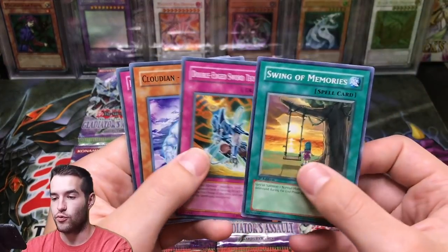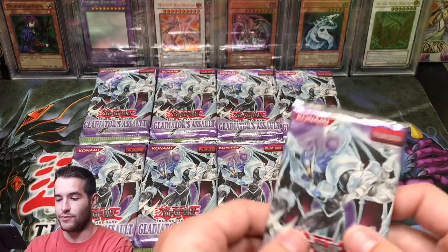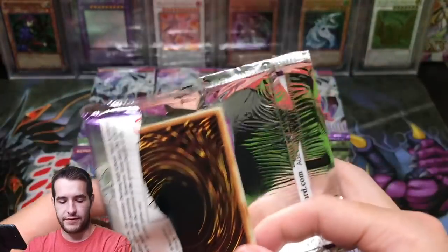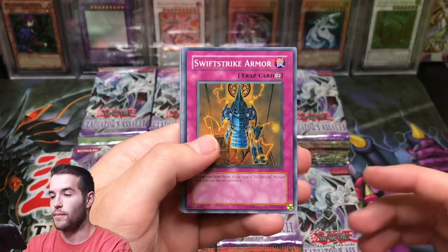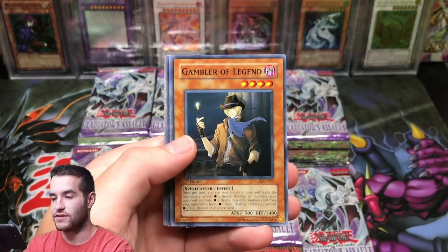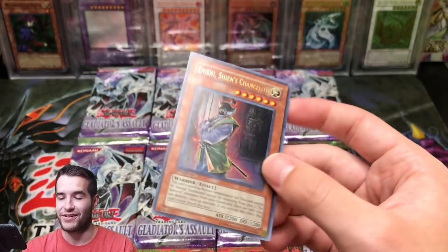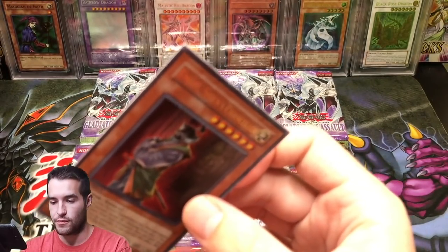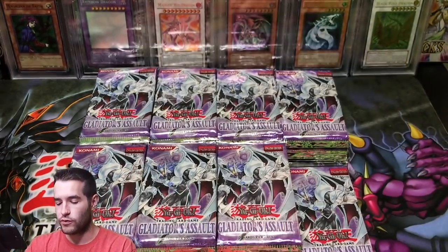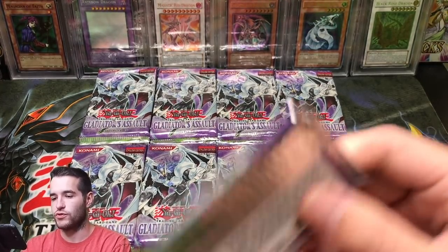Swing of Memories, Double Edge Sword Technique, Nimbus Mint, and Release from Stone. We're pulling lots of foils this time, just mostly supers and an Ultra I think. Can we break it with a Secret Rare? Swift Strike Armor, Chamberlain of the Sixth Samurai, Fog Control — looks like we might have something. Gambler of Legend and Anishi Shien's Chancellor — Ultra Rare! That's pretty cool. This would be a pretty cool ultimate. It might be that only Ultras are Ultimates in this set — this set has like 15 Secret Rares, so you never know.